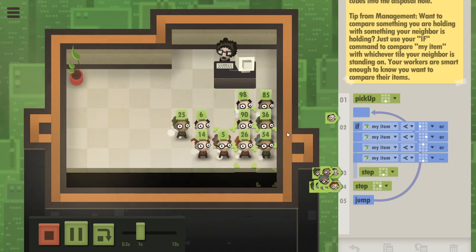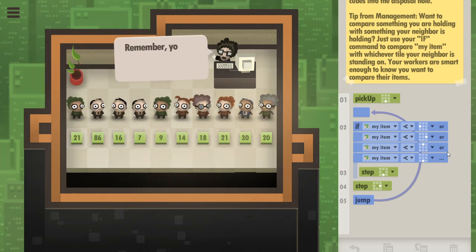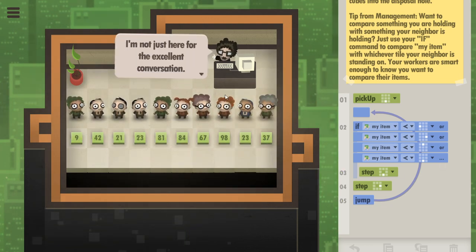But the problem is that even with this, you still end up creating weird logjams like this because people are not able to execute the commands that they want to execute. So we can add one more thing, which is to say: let's make it just in any direction that could possibly happen.